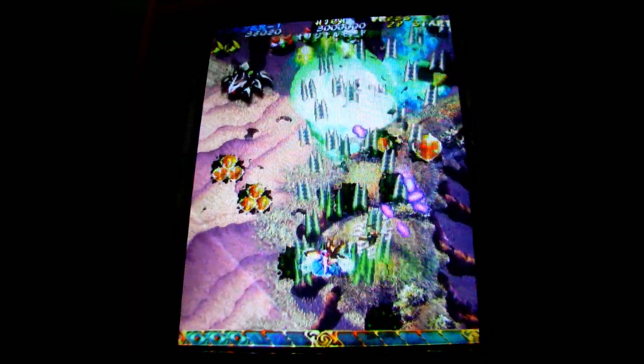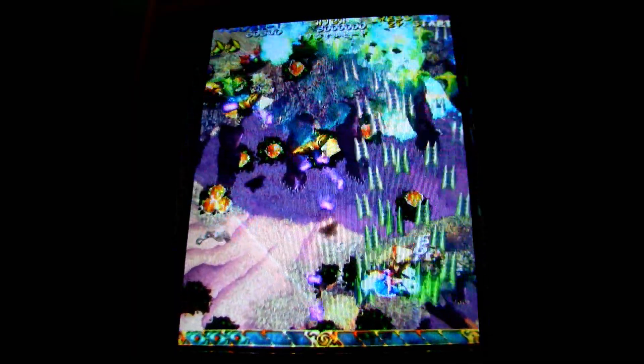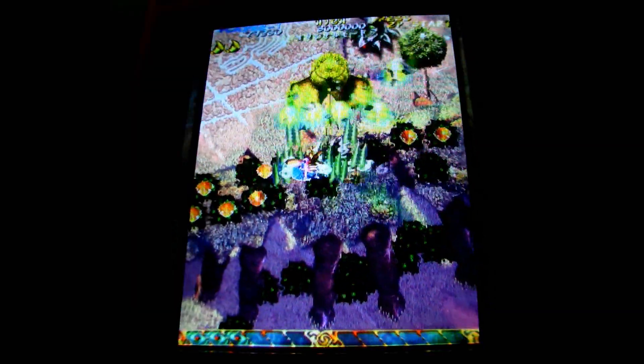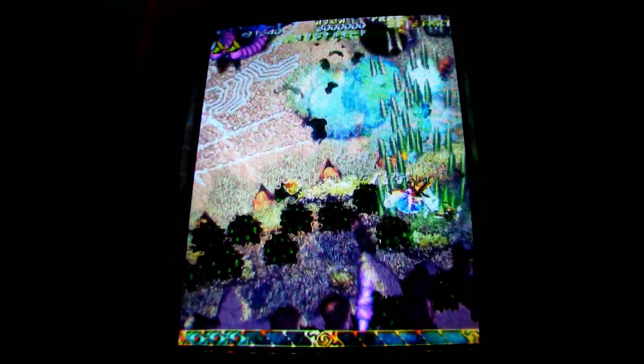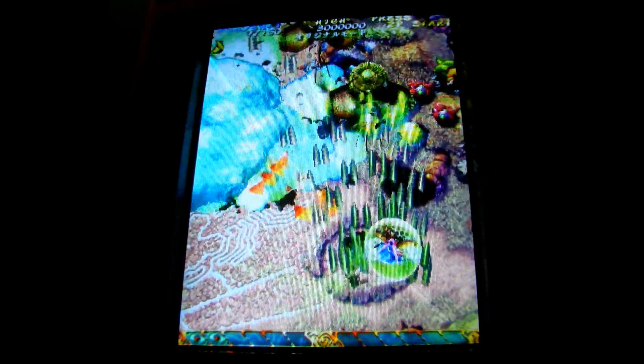You get power-ups as you go through the game to increase your shot. You can also pick up things called Traces, which are additional tiny little ships that help you increase your shot power. And you've got crystals you need to collect as you go through to build up your points.